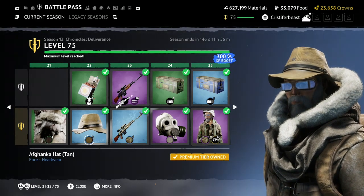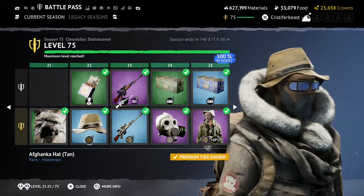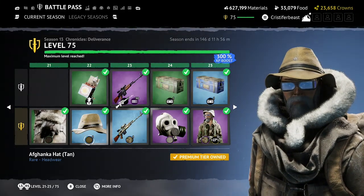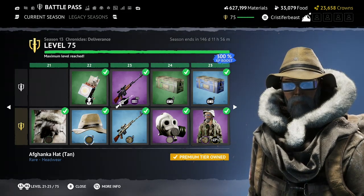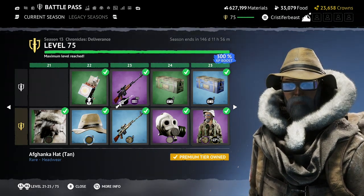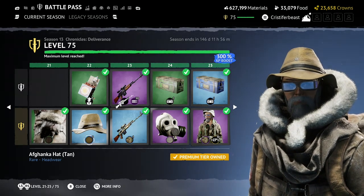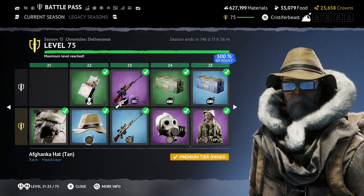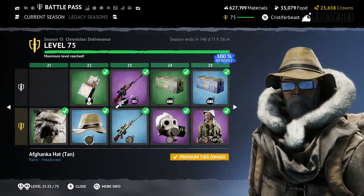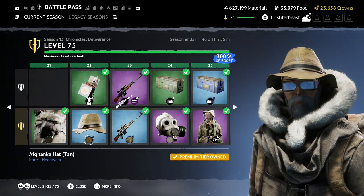The Afghanka Hat. It's like a cowboy hat — I know it's not a cowboy hat. I know someone's going to go off about the historical significance, but Misa like cowboy hat. I am a very simple man — you give me a cowboy hat, I'm going to be happy. I don't care if it's lore accurate. I'm taking it. I also feel like this connects more to the Soviets, which is giving players what they've been asking for with a Soviet cosmetic pack.